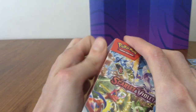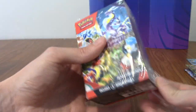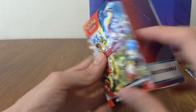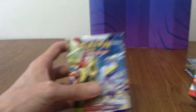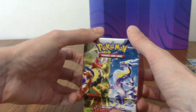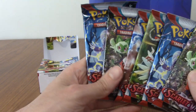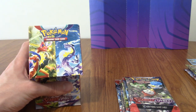They started with Scarlet and Violet, I think. You could technically get these with pre-release kits, and they also came with a pre-constructed deck, so they're not exactly the same. But they come in the same kind of box. It's kind of like a little deck box — it looks similar. Let's open it up and we have — it is just six packs. Three, four, five, six. Fantastic, I'm going to put everything to the side now. We'll get onto the packs in a sec.